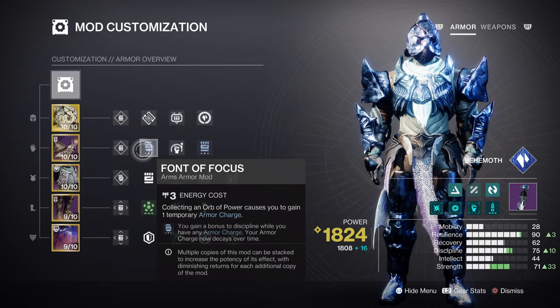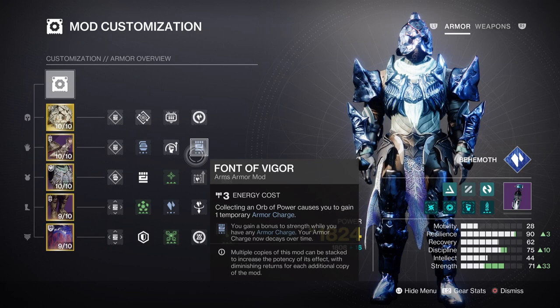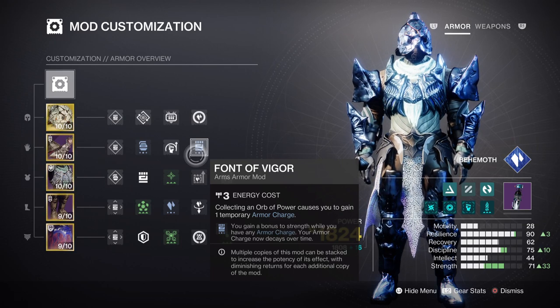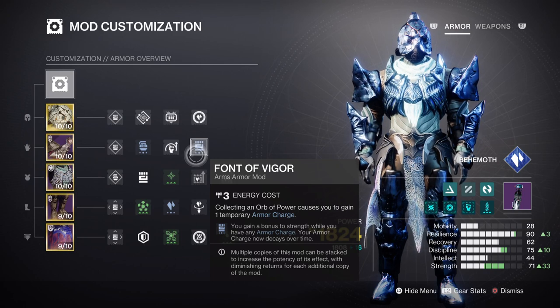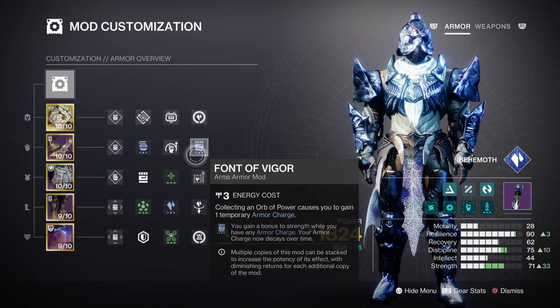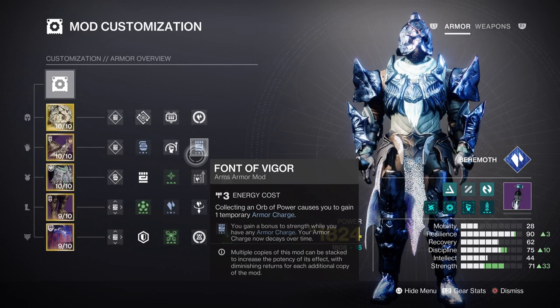This is the same for Strength, where we have ours at tier 7 as well, with Front of Focus also pushing the stat to tier 10. This has been useful in a number of ways, such as the slow inflicted making it easier for us to freeze right after if we follow it up. Most of the time the melee will help with getting rid of pesky targets by launching them. Now if you decide Diamond Lance isn't your thing, then do remember that Howl of the Storm would be a great fit for the build instead, for expanding on the Shards setup.